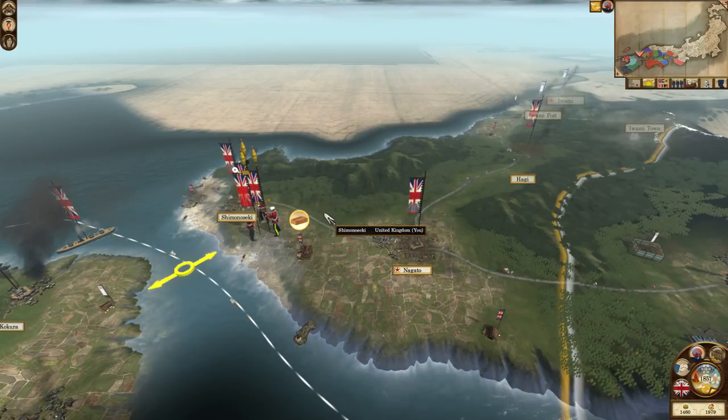It's mostly led by people on the ground, with the Empire following along — similar to what happened with the Anglo-Zulu War, where the leadership on the ground provoked the Zulus rather than it being set out by the Empire. Similarly with the Mahdist War, the Empire didn't really want to go in, but it snowballed to the point where they pushed in troops into Sudan.